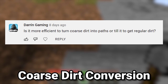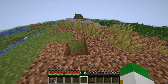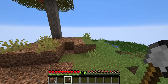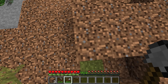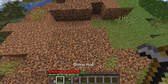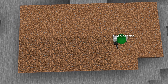The next question asks whether it's more efficient to turn coarse dirt into paths or till it into regular dirt. A stone shovel is made with one item while a hoe uses two, so each right-click with the hoe uses up the equivalent of two items of durability. The actual resources used are the same. However, the path method costs more time — you have to right-click, break it, then replace it — whereas with coarse dirt you simply right-click with a hoe and it turns into dirt instantly.